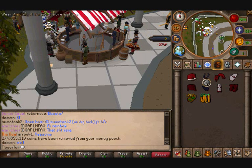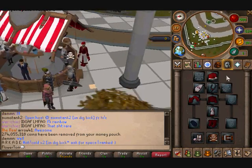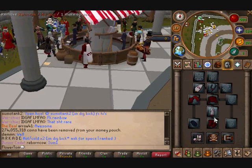Okay, this is what I look like in general. Normally I have a ring of wealth there as well. Let's see how much my bank's worth.